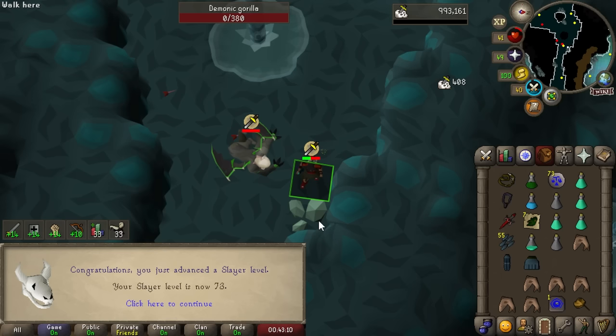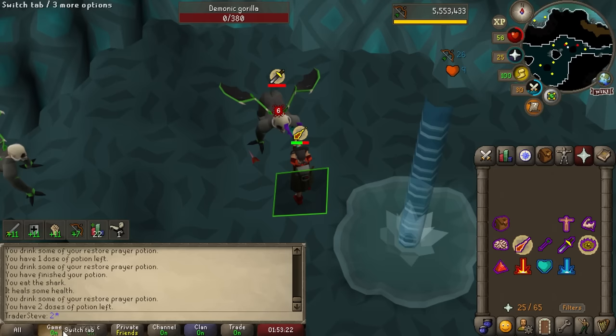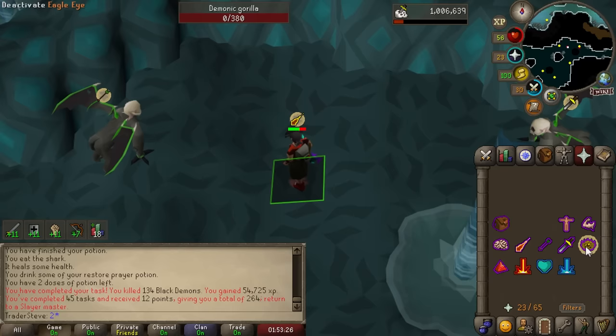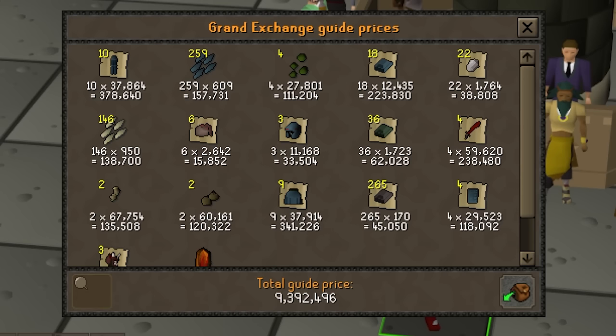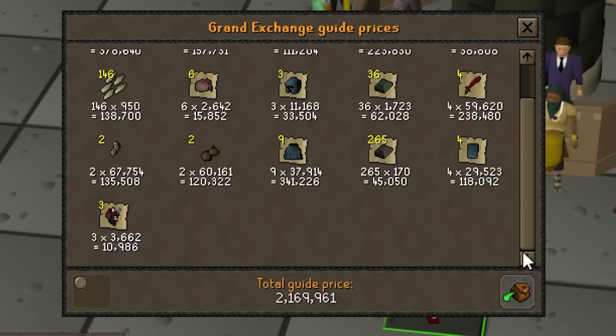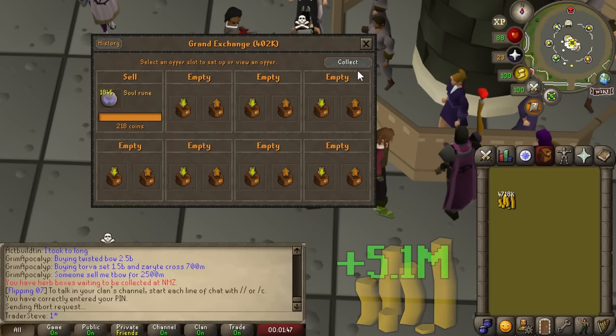There we have 73 Slayer at the Demonic Gorillas - nothing too important, but each Slayer level is bringing this closer to something actually useful. So there is our second task complete for Demonics - still only on one Zenite. The entire task is actually a 9.3 mil task, but if you include just the regular loot, not bad - 2.1 mil just in Alchs. We'll go ahead and sell all that off along with some Hallowed Sepulchre loot, looking at nearly 5 mil.